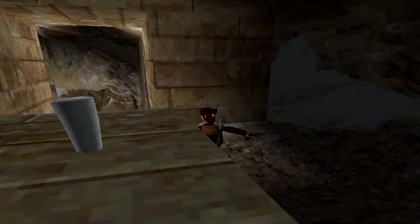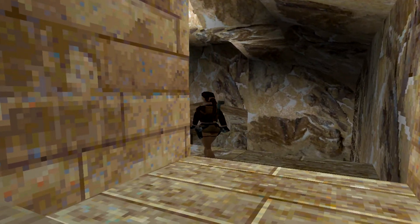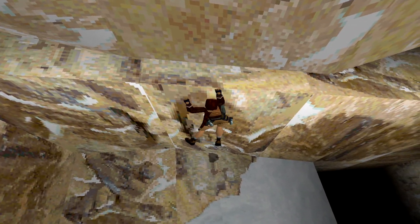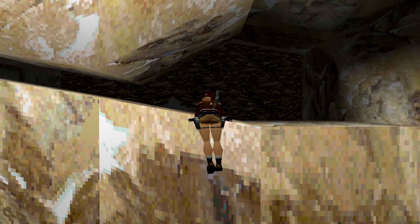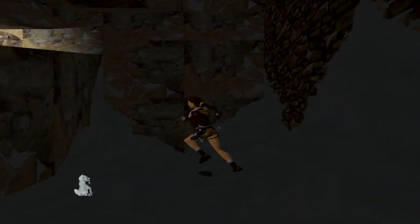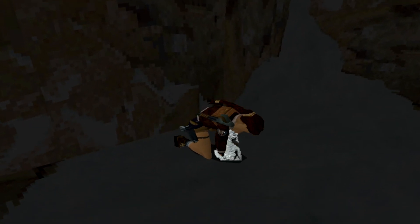Be careful with these icicles. When you come into this room, we're going to get the first secret, which is through here. We shimmy along, climb up here, and this is the Stone Dragon. We pick this fellow up.